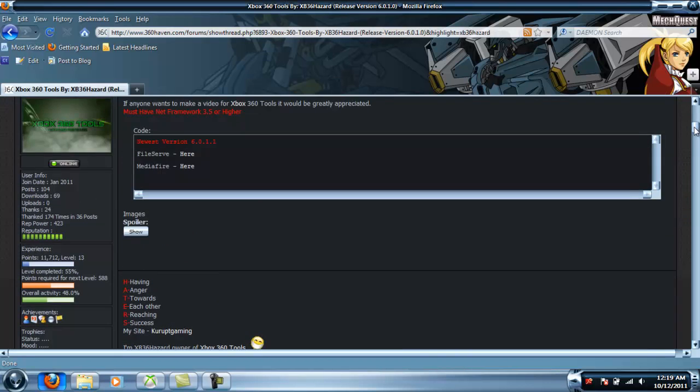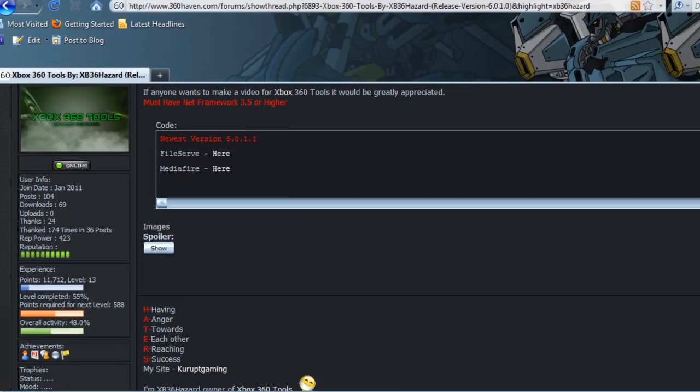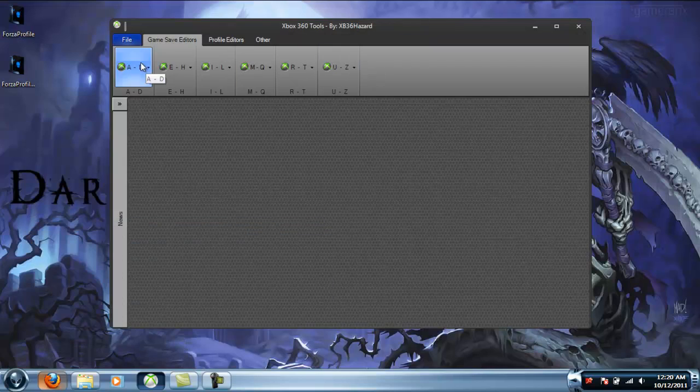You want to get the Xbox 360 Tools from one of these — either FileShare or MediaFire. Since this tool does code, you likely won't see the download if you're not signed in to 360Haven, so make sure you're signed in before you go to get it.